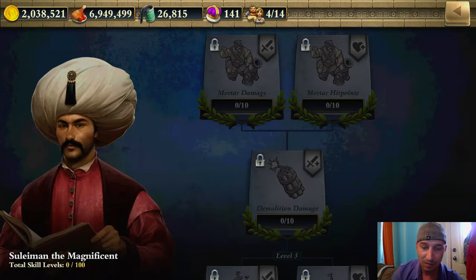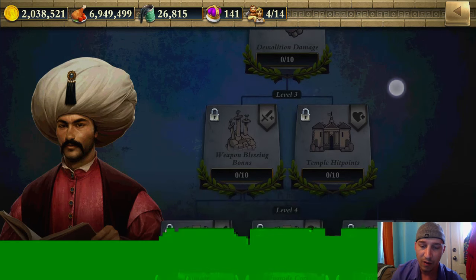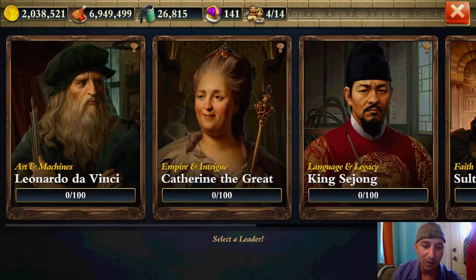Suleiman the Magnificent offers Mortar Damage and Mortar Hit Points. Certainly you're going to want to fire through these, and I would suggest scrolling over them in order to figure out what you would like to do as far as these upgrades are concerned.